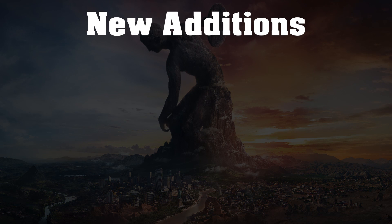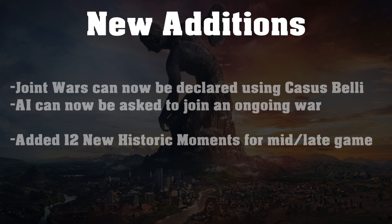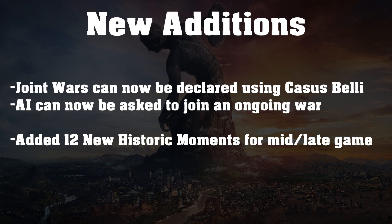First up we have new additions, just some new features that are going to be added to the game. First up, joint wars can now be declared using a casus belli, which I think is very nice, because joint wars were pretty terrible — you would only be able to declare a surprise war, so you would get huge warmonger penalties and it was terrible.